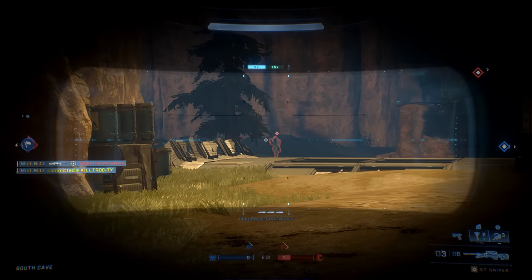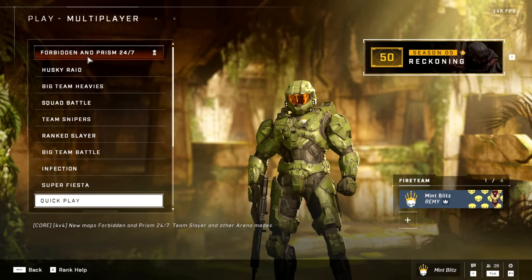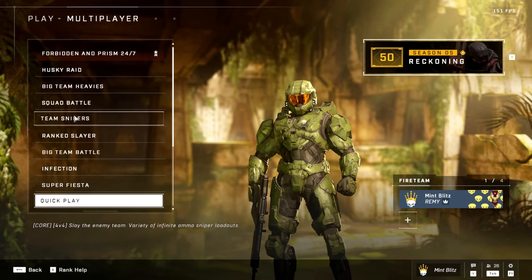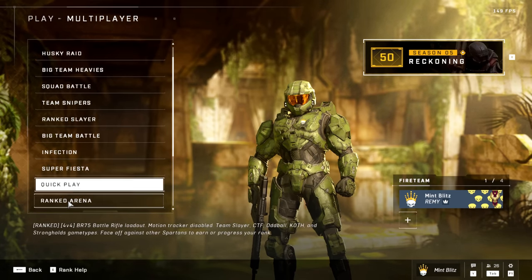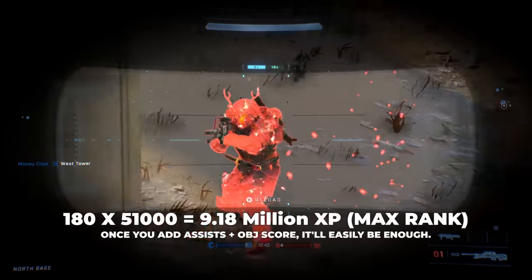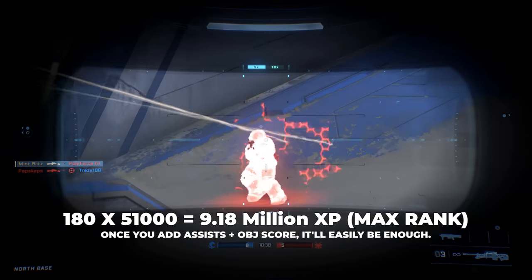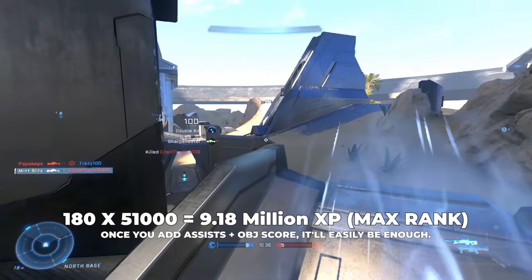All the big team modes — Big Team Social, Big Team Heavies, and Big Team Battle — all give 1.8 times XP. So one kill isn't worth 100 XP, it's worth 180. By that logic, if you're getting 180 XP per kill, you don't need 93,000 kills anymore — you only need 51,000, which is almost half.